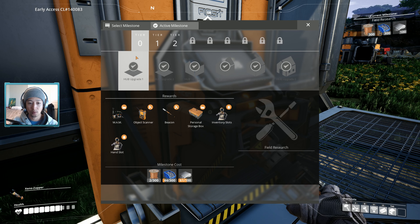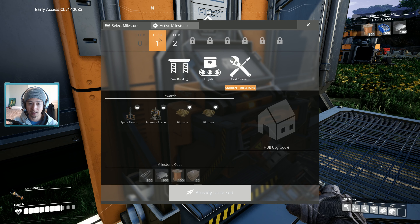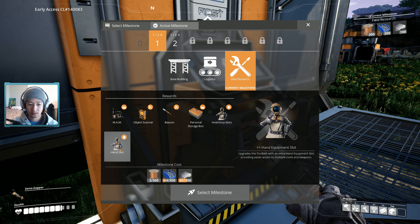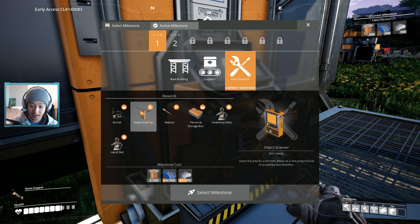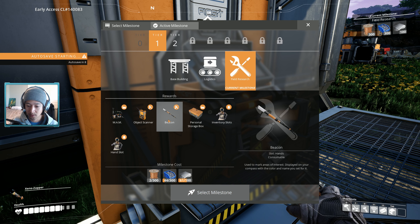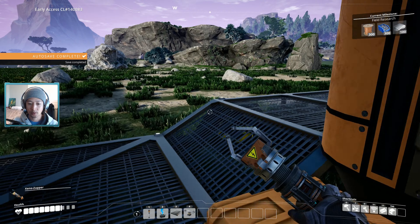We upgraded the hub all the way through Tier 0, completing all the Tier 0 upgrades. Then on Tier 1 we started the Field Research milestone — these are the requirements — and once we finish it we'll get all these awesome things unlocked. It's mostly personal upgrades: inventory slots, an extra hand slot so we can carry things in two hands, an object scanner, and a beacon used to mark areas of interest displayed on your compass with the color and name you set.